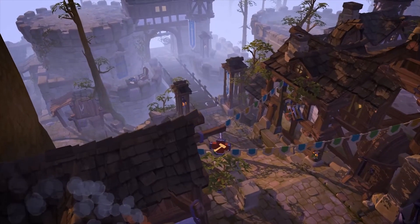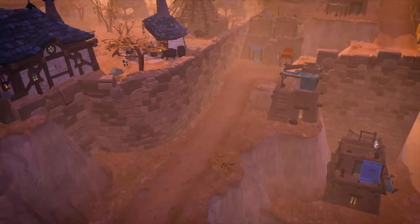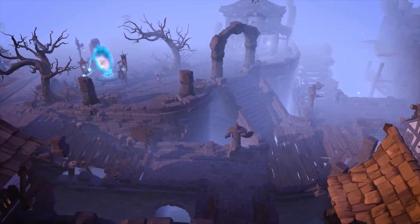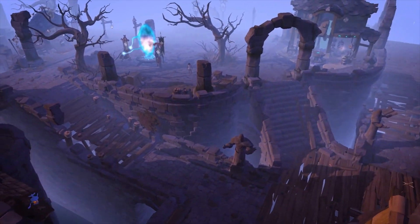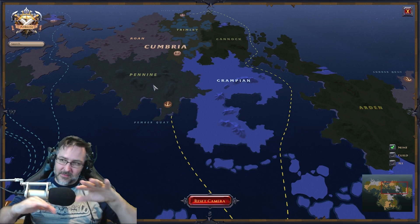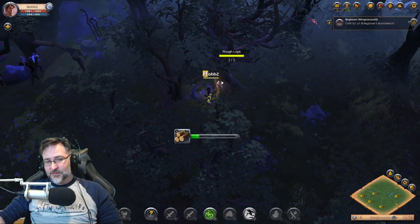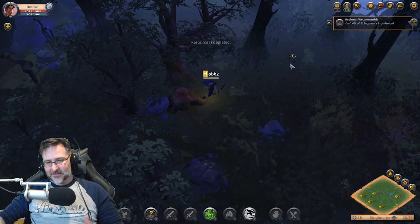They've put a lot more variety into the cities. Before, cities looked very similar, but now they've introduced what they call biome cities. If you're in the forest it looks more like the forest; if you're in a winter zone or in mountains, you'll see a lot more of that environment reflected in the city, and it blends in a lot smoother.